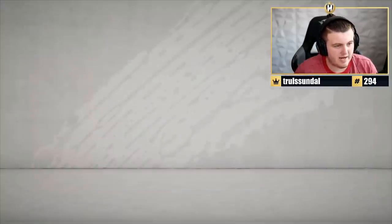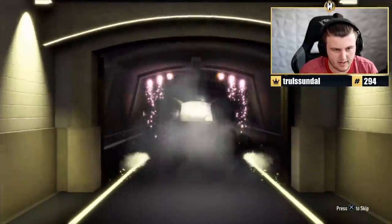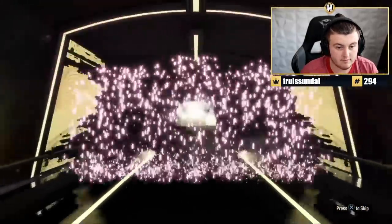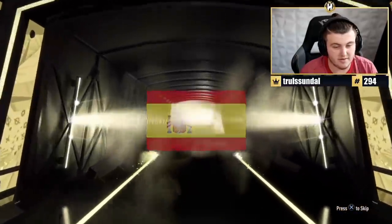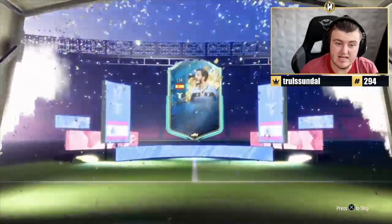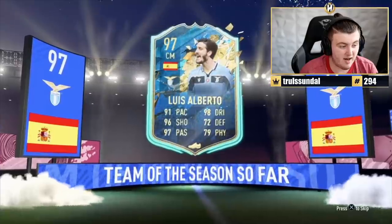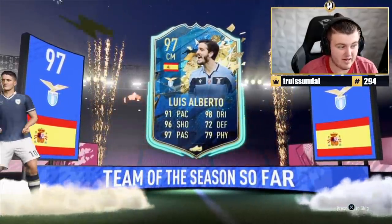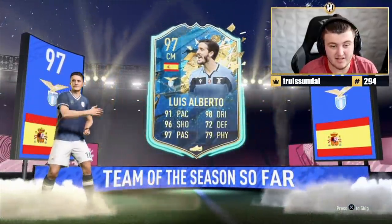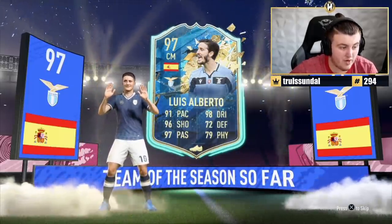Not bad at all. We've got Rubik's pack now. Show us what I want from this one — Van Dijk on the pack, Van Dijk in the pack, that's what I want. Never mind — Thiago? Alberta's 97 rated, to be fair. That is fair play. We'll take that. Fodder value alone is phenomenal.